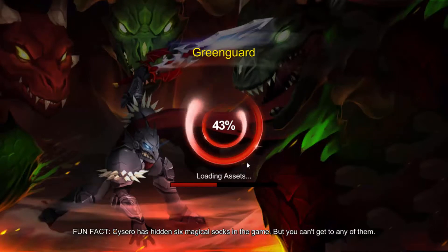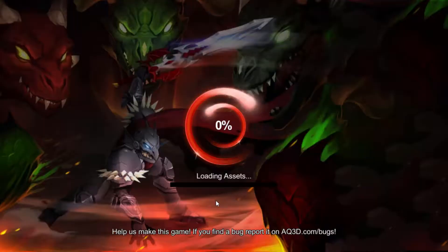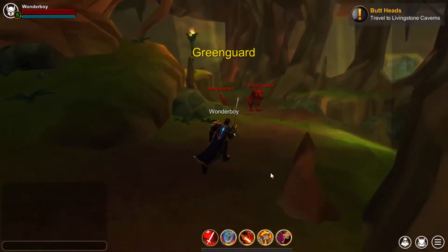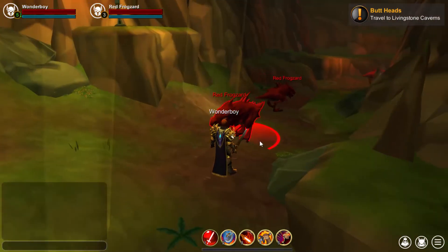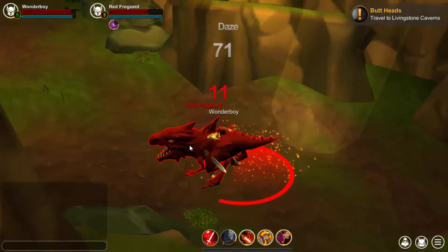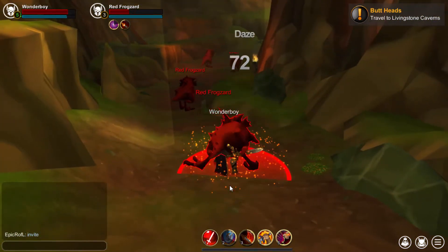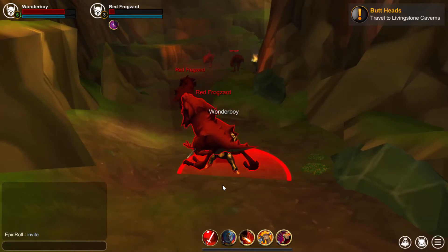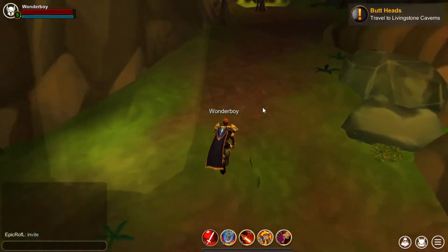If I go to this other instance I can show you the other nameplate color which is red — and I probably don't need to tell you what red means. Here we have some red names, and you guessed it — red means enemy. These will attack you. When you kill one they go grey. Sorry about my throat, I have a bit of a sore throat, but that's pretty damn cool.